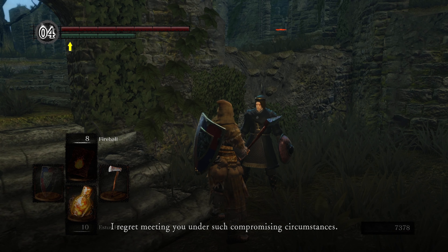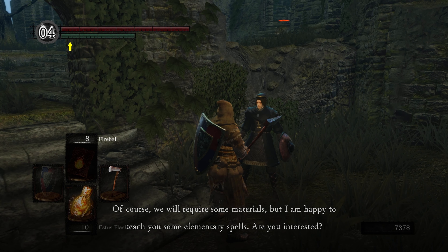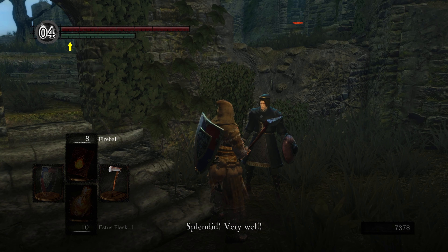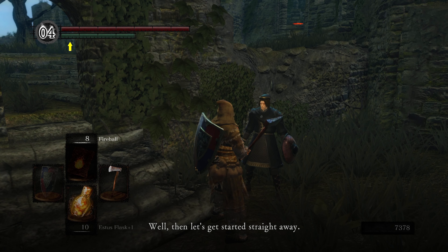Griggs says: 'I regret meeting you under such compromising circumstances. At least we both made it back unscathed. Incidentally, would you care to learn any sorceries? You're clearly talented, and besides, I owe you. Of course, we will require some materials, but I'm happy to teach you some elementary spells. Are you interested?' You want to say yes. 'Splendid. Very well. I am pleased to have a chance to give something back. Let's get started straight away.'